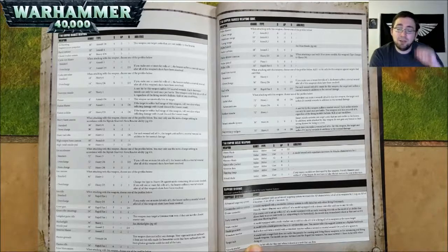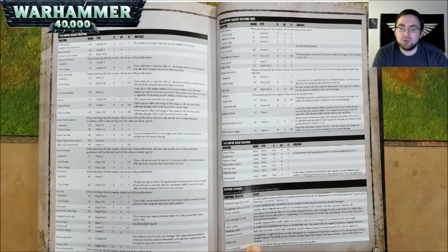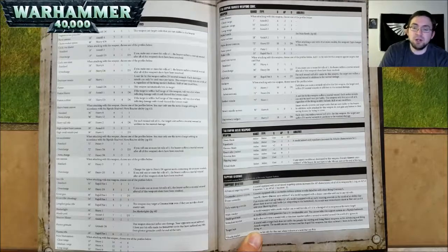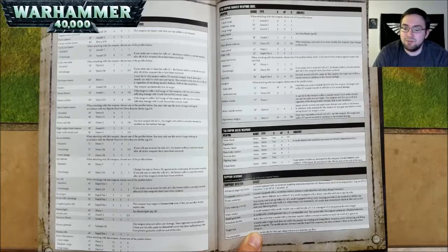A Long Shot Pulse Rifle is 48 inch range, Rapid Fire 1, Strength 5, AP nothing, and 1 damage — this weapon may target a character even if they are not the closest enemy unit. A Marker Light is 36 inch range, Heavy 1 — we will check out their more specific rules later; they're kind of cool. A Missile Pod is 36 inch range, Assault 2, Strength 7, AP negative 1, and D3 damage. A Neutron Blaster is 18 inch range, Assault 2, Strength 5, AP negative 2, and 1 damage. Photon Grenades are 12 inch range, Heavy D6 — this weapon does not inflict any damage; your opponent must subtract 1 from any hit rolls made for infantry units that have suffered any hits from photon grenades until the end of the turn. Plasma Rifles are 24 inch range, Rapid Fire 1, Strength 6, AP negative 3, and 1 damage.